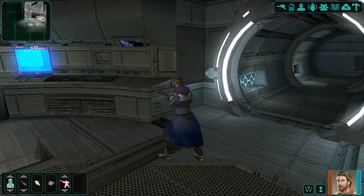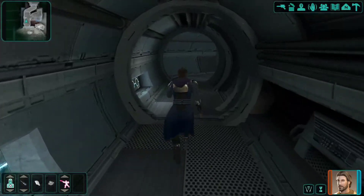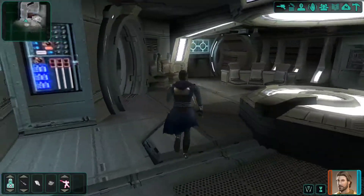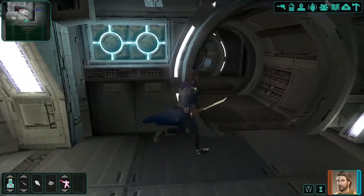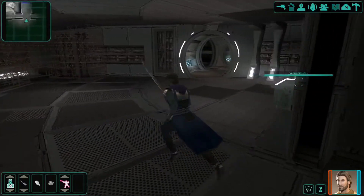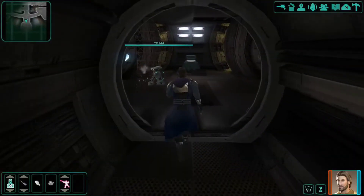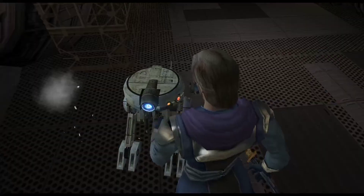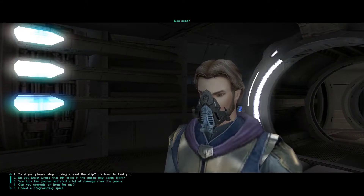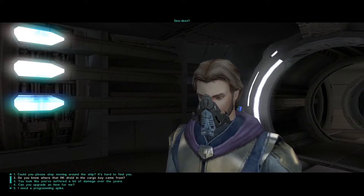Please stop trying to flourish and look cool with the rifle, just switch. I'm sure I'll figure out how to make it not as janky. Where is the dormitory? Oh, there's a workbench - handy. There's T3, what's up buddy? It's hard to find you on this ship.